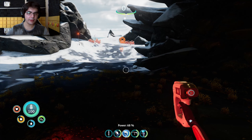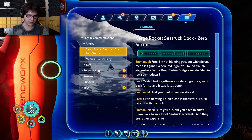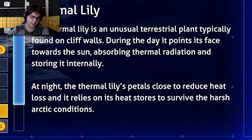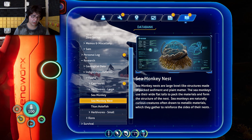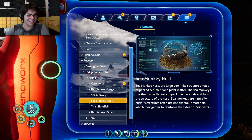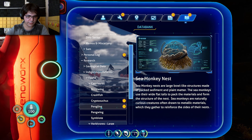I just want to see what this thing was. At night these things don't work — got it. This thing is harvestable. Sea monkey nest — large bowl-like structures made of packed sediment and plant matter. Sea monkeys use their wide flat tails to pack materials and form the nest structure. They're naturally curious creatures, often drawn to metallic materials which they gather to reinforce the sides of their nests.